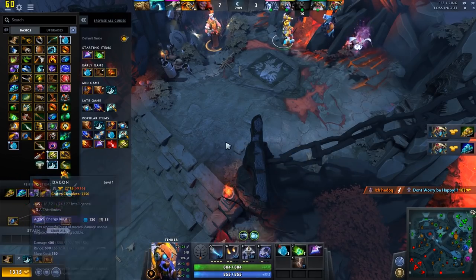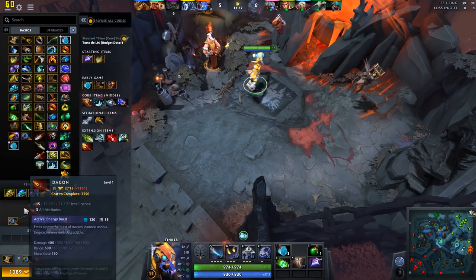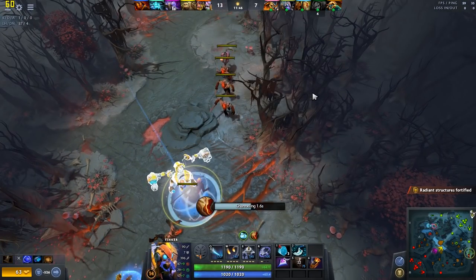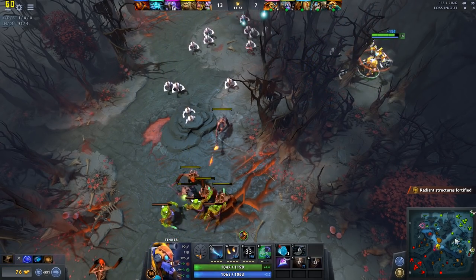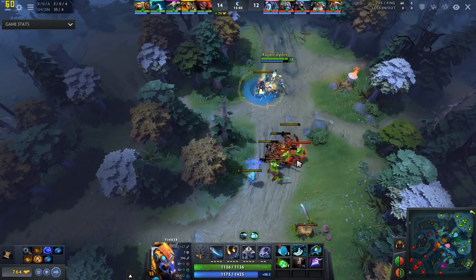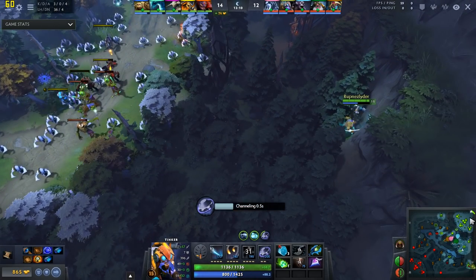While saving up for Blink Dagger, it's a good idea to add either Dagon or Eul's Scepter into your Quick Buy queue. Once you get Blink Dagger, you can shift-queue a blink into the trees while teleporting on a friendly creep wave. This way you can cast March from the trees, which is much safer than casting it in the open, but does mean your machines may not hit the entire creep wave. Many opt to blink after casting March in the open — a more hazardous approach that can kill more creeps but leaves you vulnerable for significantly longer.